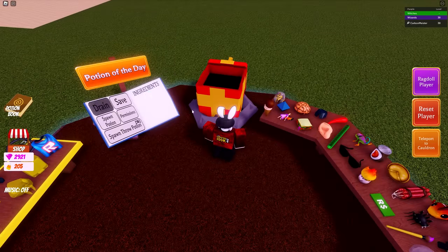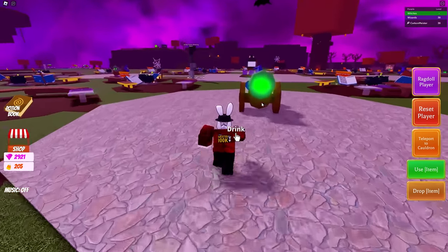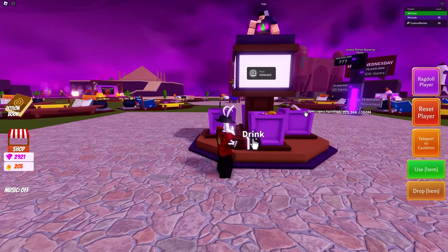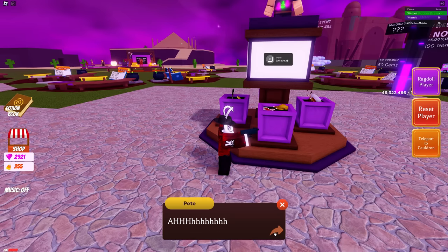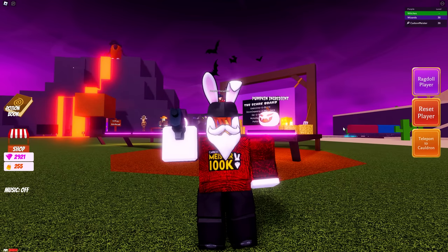The final task is Pete and Guns. I'm going to take a guess that any gun ingredient will work, so grab the gun ingredient, drop it inside the cauldron, and that'll make a bullet potion. Stand next to Pete — he is located in the center of the map — drink your potion, and he will react. Done. Keep in mind these tasks reset every single day.